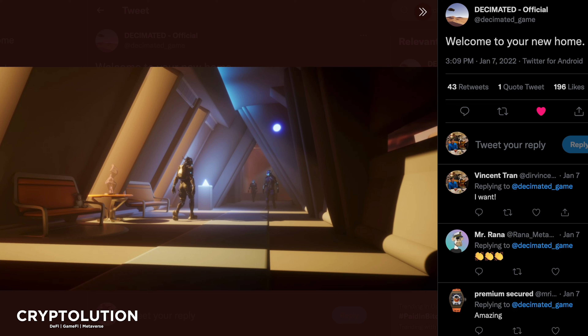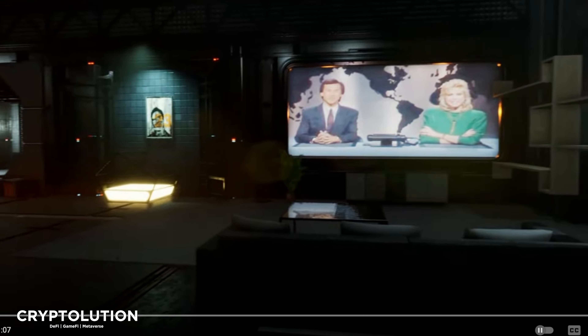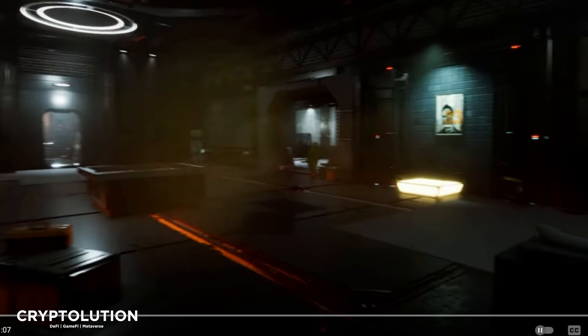Now this is something very exciting — this is a post from January 7th giving an inside look at apartments. It says 'welcome to your new home.' I'm speculating this is a way to commute from apartment to apartment. You can see a corridor, a hallway where you meet other players. The lighting and shadowing is outstanding — the more realistic these metaverse experiences are, the more you want to feel immersed in playing them.